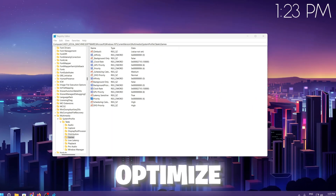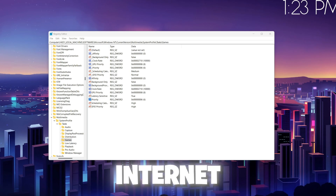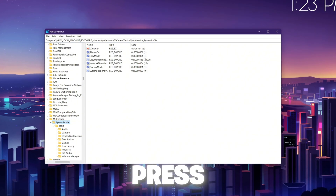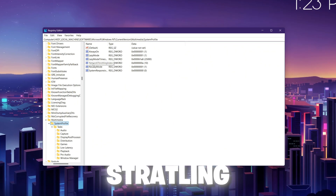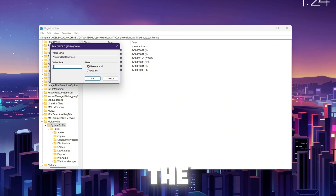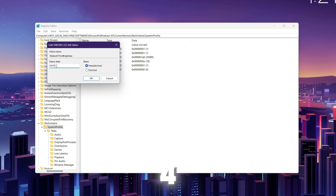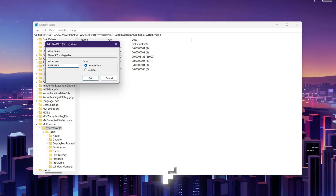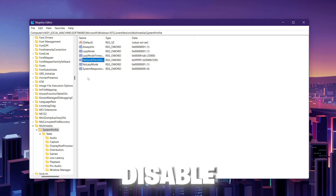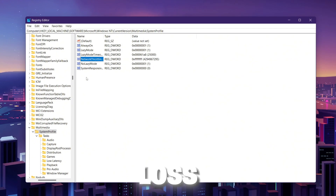For the fourth step, we are going to optimize our network throttling settings to get more performance while gaming. Copy the fourth command from the description, paste it in the search bar, and press Enter. Find 'NetworkThrottlingIndex,' right-click, go to Modify, and change the value data to FFFFFFFF — that is F typed 8 times. Set the base to Hexadecimal, click OK. This will disable network throttling, optimize your network for gaming, lower ping, and fix packet loss issues.